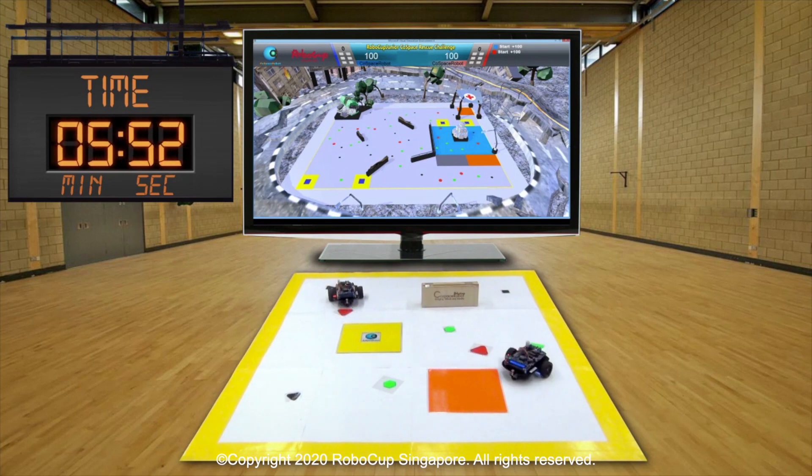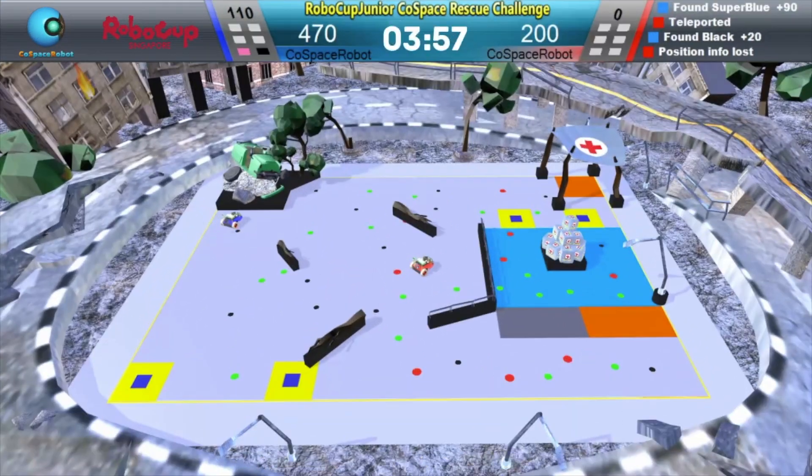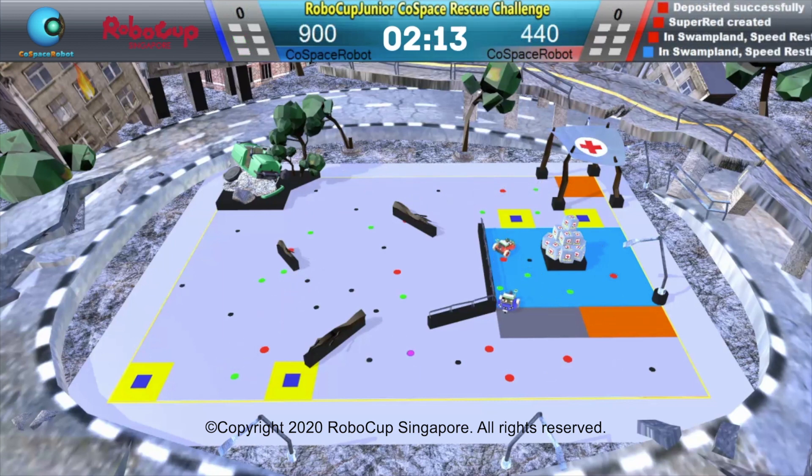After three to five minutes in World 1, the robots teleport to the Cyber World 2 to continue the mission. In other words, the robots stop operating in the real World 1 and begin operating in the Cyber World 2 by means of a virtual avatar.